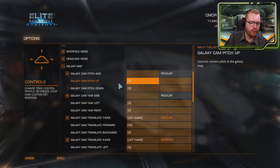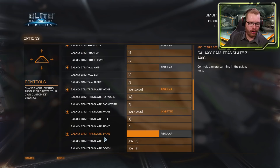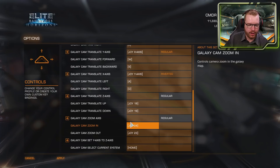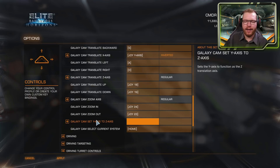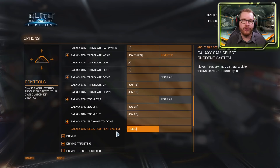The Galaxy Map section lets you set camera controls: pitch up/down, yaw left/right, strafe, translate along the y-axis (forward/backward), move up/down — all as analog axes or digital inputs with dead zones. A zoom axis and key bindings are available. There's also a key to swap the y-axis to function as the z-axis, useful if you have limited axes. 'Galaxy camera select current system' moves the camera to your current system.